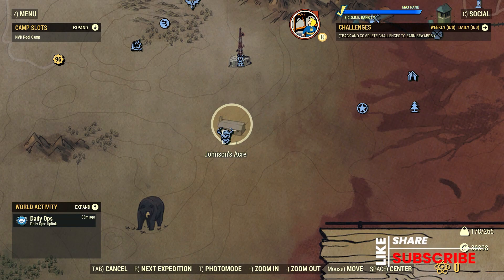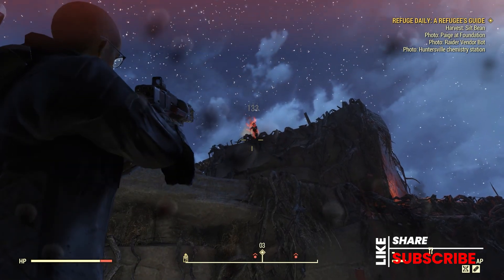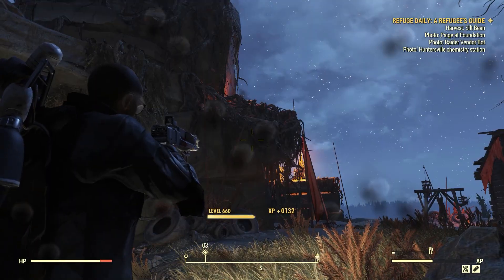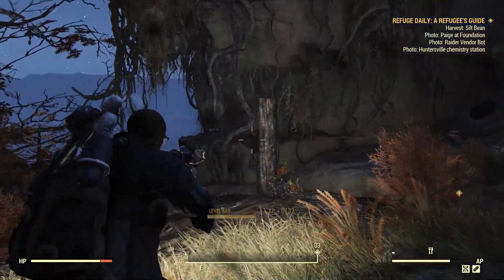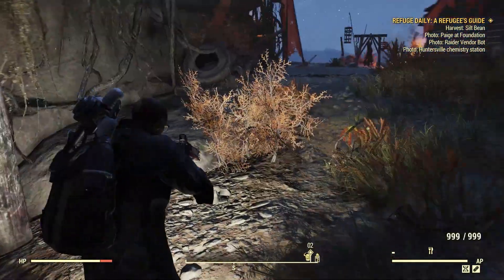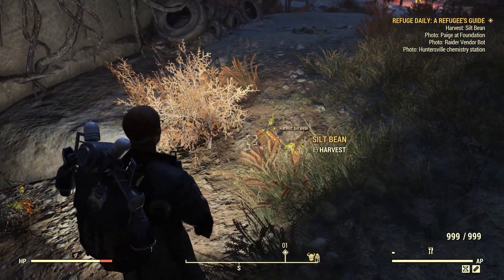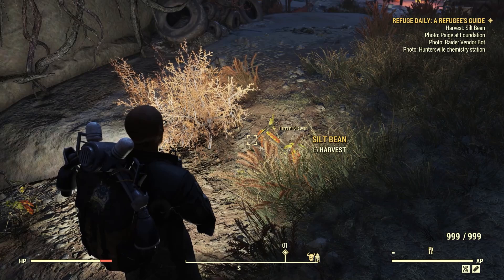We're going to turn our attention to the Savage Divide and look at Johnson's Acre. This location should be relatively close to your other quest objectives. If you've ever been to Johnson's Acre before, you know that there's cultists all over the place. So when you arrive, you're going to need to take care of all the cultists. Once all the cultists are gone, you can look behind the cabin where you'll find some silt bean.